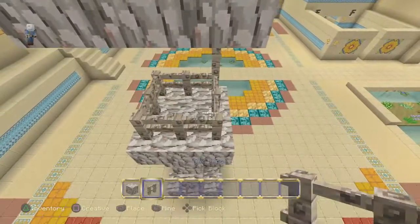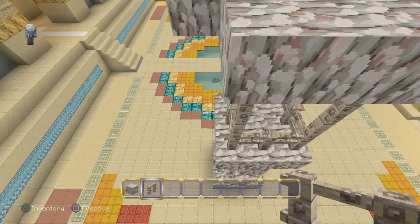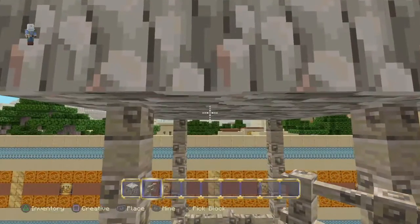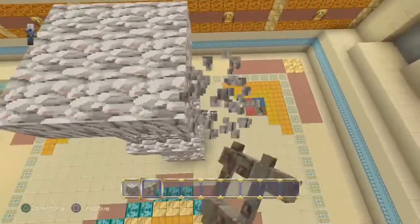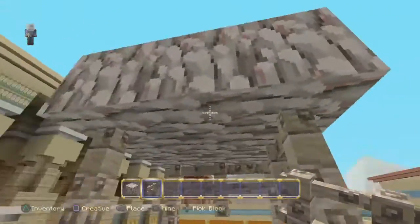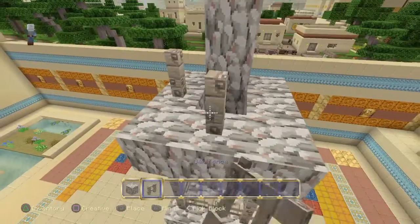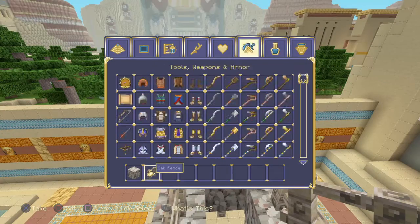Now, the thing I'll mess around with is that you have to add in the skeletons. That means you have to put this here, this here, this here, and this here. The best way to do this is put two blocks up, do this, connect them all, and place the skeletons.